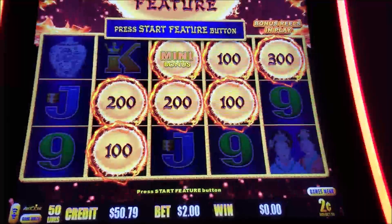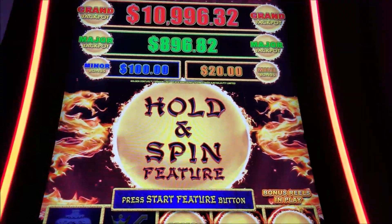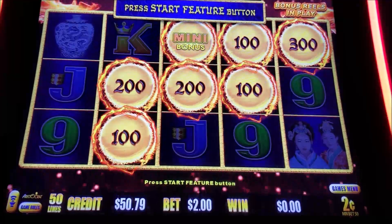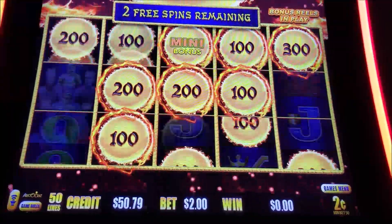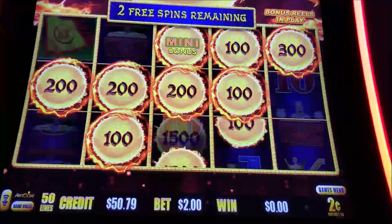Welcome back to Batiste Slots. We are playing a little bit of Dragon Link, Golden Century. We finally got our Hold Spin, 2-cent denomination, $2 go. This is a decent job — like that major for $896.